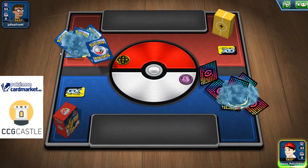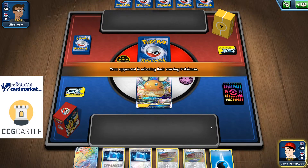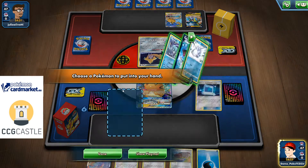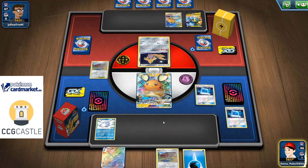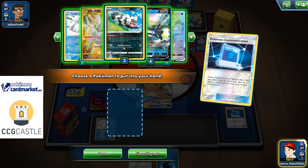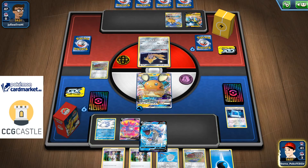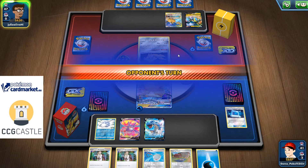Starting game number two with the worst possible start I can get — the Dedenne GX. Two Training Courts, two communications, and Inteleon VMAX. At least it's not going to be that bad, I guess. Going to get first one Snom, use one Training Court and one communication. The only thing I can do is use my Crobat — let's go with a Crobat V play. That's really bad. There is nothing I can do, so I'm just going to pass the turn.